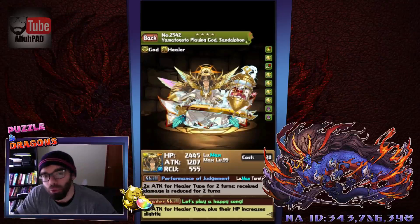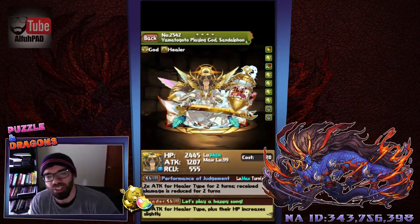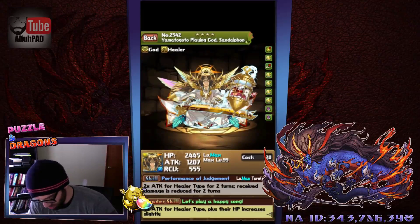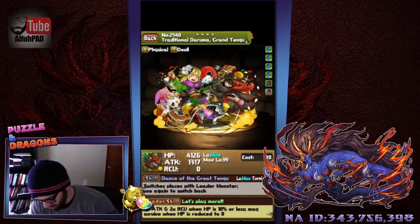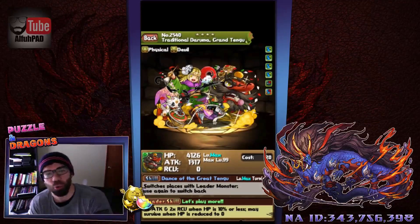Starting off with some of the four stars, which are really what you can expect if you pull this. Sandalfon's pretty cool. The artwork is nice, and he has some dark resist in there. It's pretty good awakenings, really. He's got a row, he's 50% bind resist, which isn't too useful. And with all those orb enhances, that's kind of what's in right now, where you do lots of the leaders with the five orb enhances, or five match with an orb enhance.